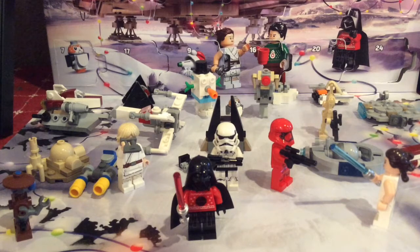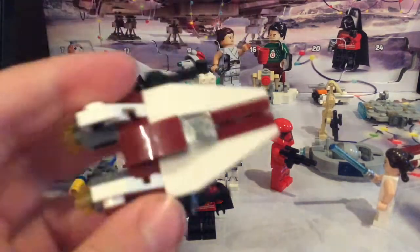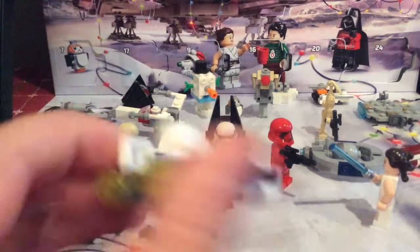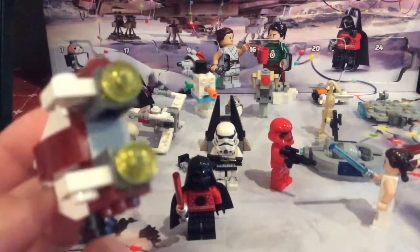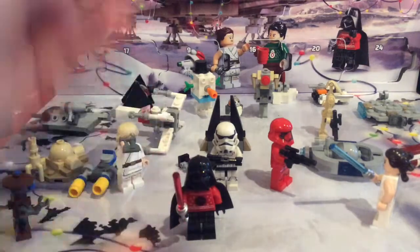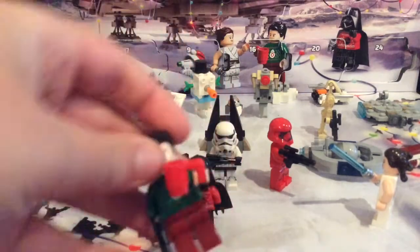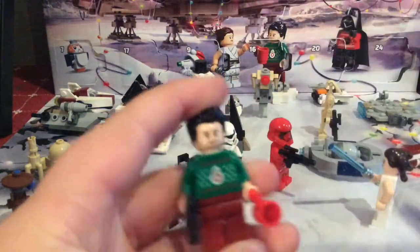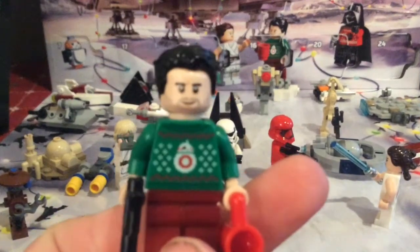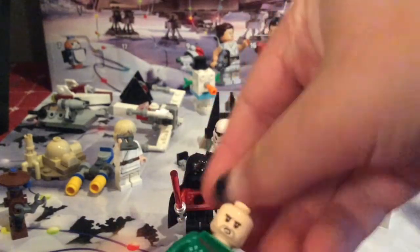Let's start off with day number one, and this was the A-Wing. I really like the build - a lot of studs on the side, clicking cannons, engines are nice. Now let's move on to day two, and this is Poe Dameron. He's got his coffee mug and an exclusive BB-8 sweater print, which is really nice, nice hair.